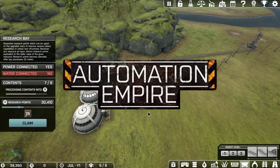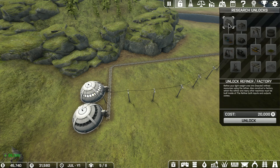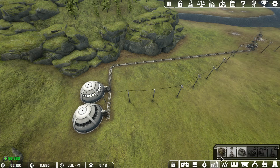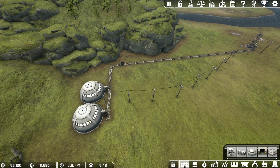Hello everybody and welcome back to Automation Empire Season 2. I'm Tanisha's Viking, your Empire Builder and host. We just got enough points to claim the initial research, so we're going to take that. And that means we should be able to unlock this — the refiners. Yes! Does that mean I can do factories now? Yes, I can. I can build a factory.